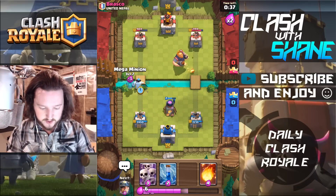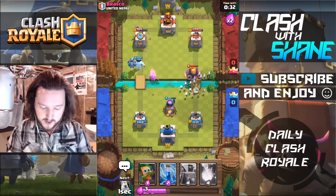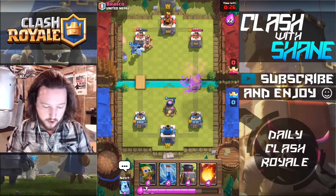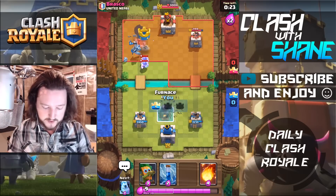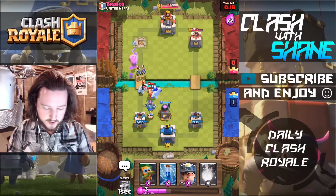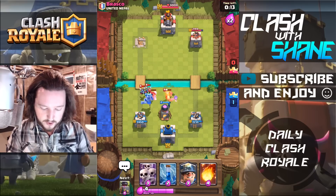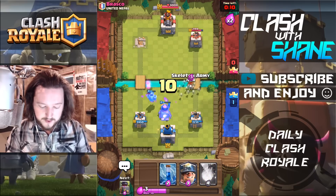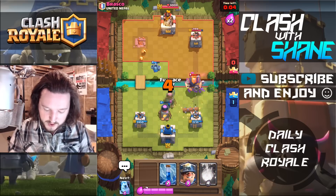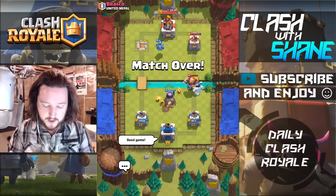Look at that Dark Goblin — just so fast getting right up in the action, dying to the tower there. We'll do a Skarmy to take out that Royal Giant with the Elite Barbarians. Mega Minion getting two shots off doing work to that tower. We'll Furnace with an Ice Golem to take out these Elite Barbarians. Dark Goblin, rest in peace — you lived a good life. Taking out that Royal Giant — GG pretty quickly. Ice Golem there, GG. Let's do another battle.